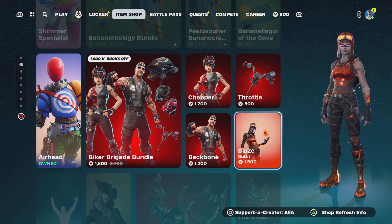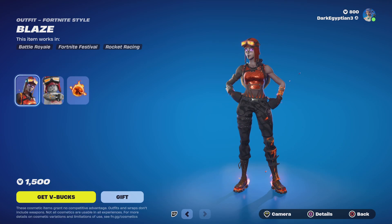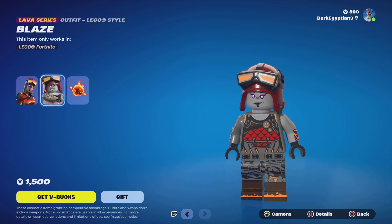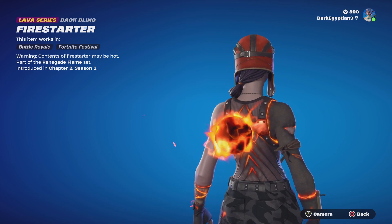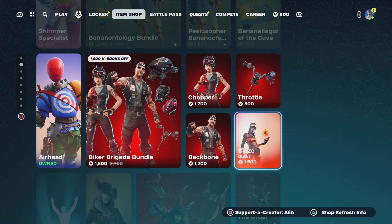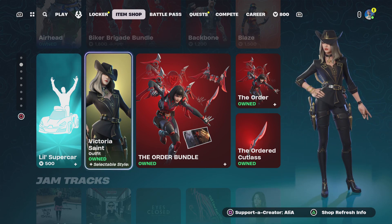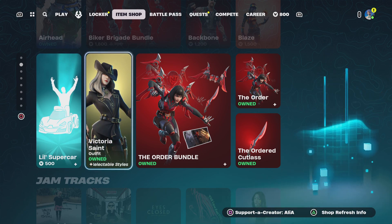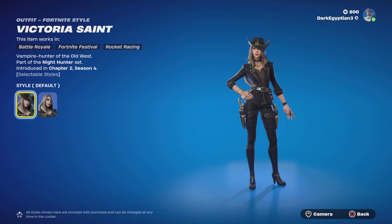Moving on to the Biker Brigade bundle — we've got the return of the Blaze skin. I love the fact that she's tucked right down into the corner. We've got the Blaze skin: Fill the World with Flames, part of the Renegade Flame set. We've got the Lava Series Blaze LEGO skin, which is the first time I've seen this one. Moving on to the Fire Starter back bling — warning, contents of Fire Starter may be hot. Moving on, we've got the Logic and C-dot Castro little supercar bundle.